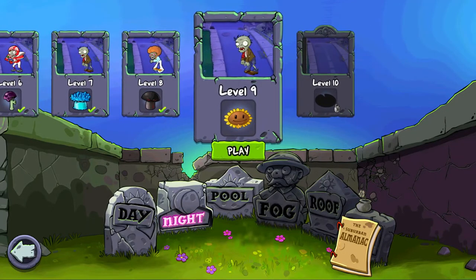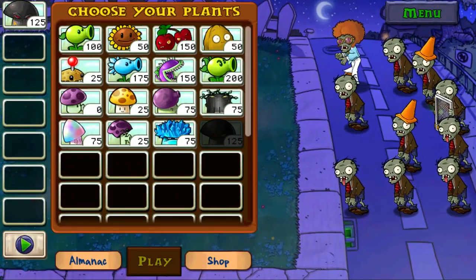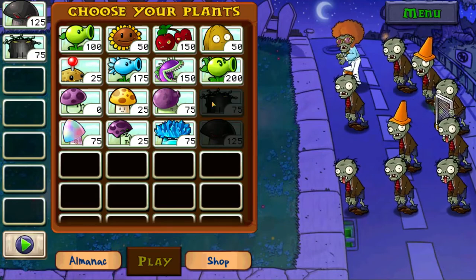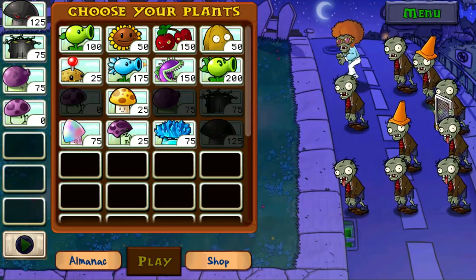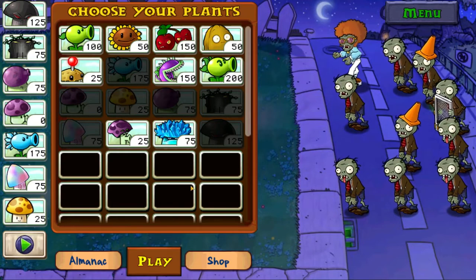So Level 9. What is this — sunflower? That doesn't really make sense. Let's try out this new mushroom; it looks pretty cool, kind of looks like Venom. I don't think I need the scarecrow mushroom, and yeah, maybe — no, it's too costly.